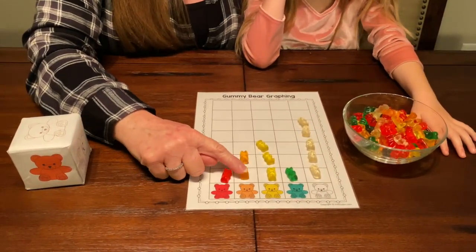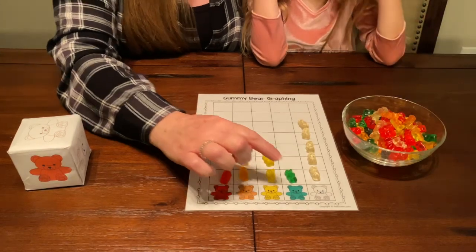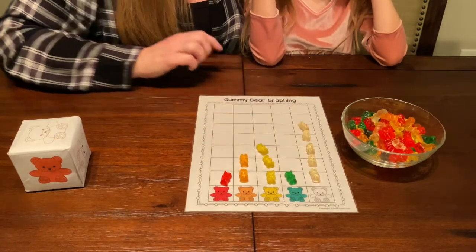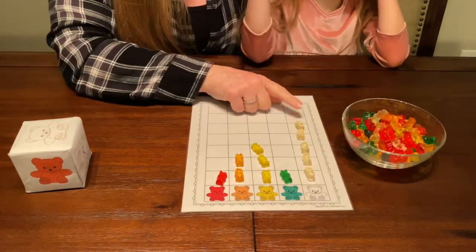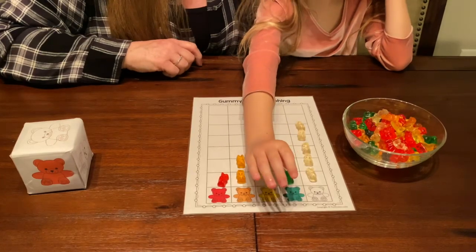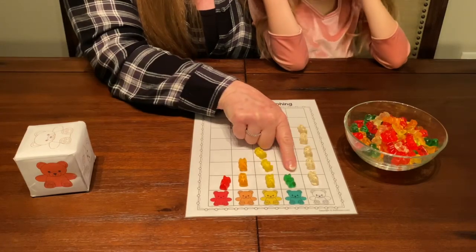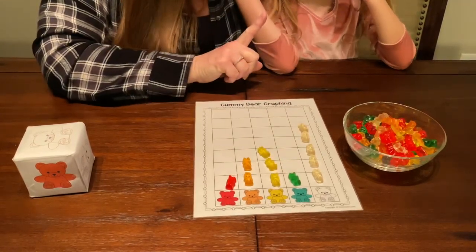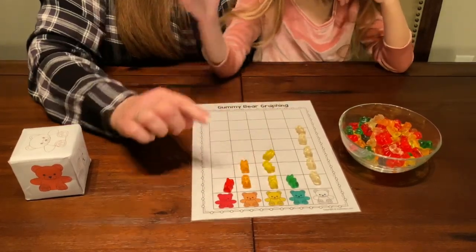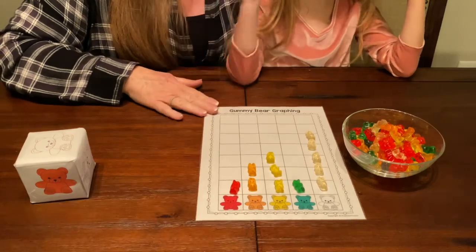How many oranges? One, two — that's right. How many yellows? Let's count them: one, two, three. How many greens? One. How many clears? One, two, three, four, five. So which one has the most? Five is going to be the most. Which one has the least amount — the smallest? Green and red. Red and green both have the same amount and they only have one. And then how many does the yellow have? One, two, three. How many does the orange have? One, two. Two. And this has one. And that has one.